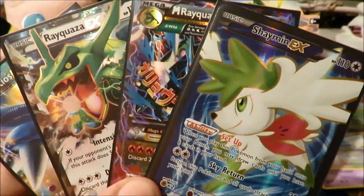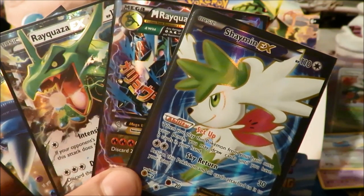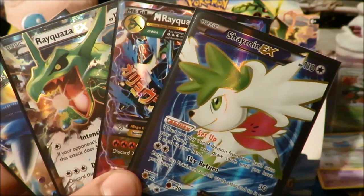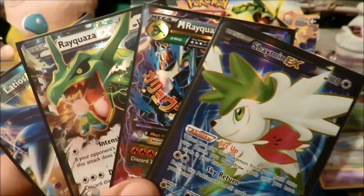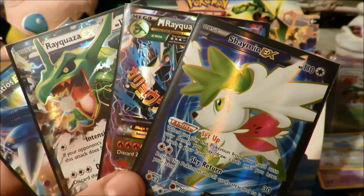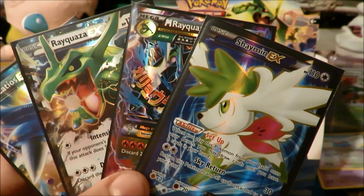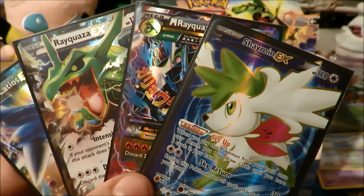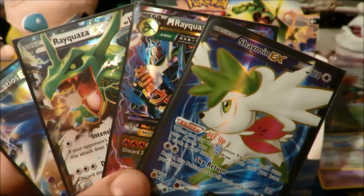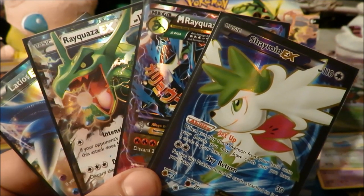I hope you guys enjoyed. We did get this box from our fam at TrollandToad.com — go check them out, they sell a lot of Roaring Skies stuff for really good prices. It's not their fault the box wasn't too good, but definitely go check them out — they're an awesome website, first thing in the description. Hopefully with other boxes we continue feeling glossy with this Roaring Skies set. Thank you all so much for watching — 200 likes is the goal, let's try and get there. This is Water and Grass, and I am out. Later, peace.